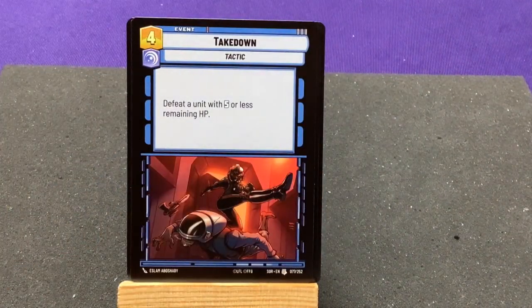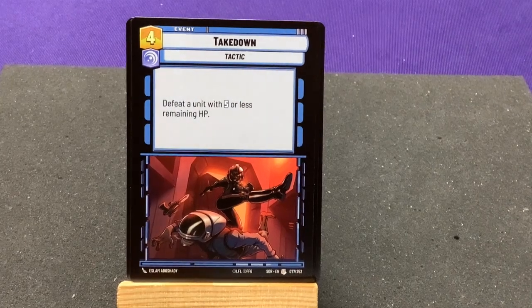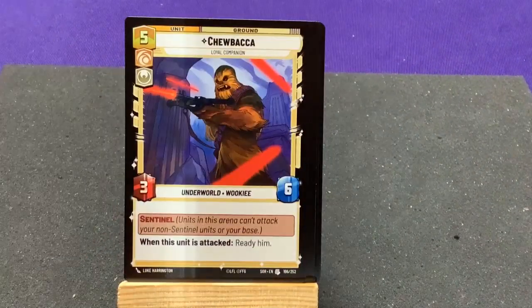Takedown — our first uncommon. Defeat a unit with 5 or less remaining HP. It costs one less than Vanquish, but it can also target a leader — a slightly cheaper version with a specific limitation. We have a Chewbacca — a little companion. Same one from the starter deck.